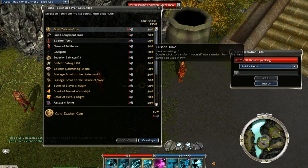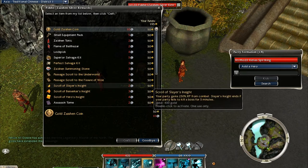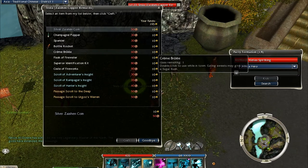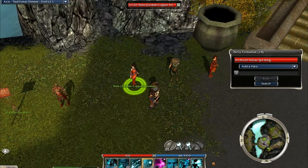You can also get a bunch of cool stuff like scrolls, normal tomes, lockpicks, Flames of Balthazar — which give you a thousand Balthazar faction — and a section tonic that turns you into a random form, which is pretty cool. You can get perfect salvage kits, summoning stones, and a lot more. With copper coins you can get things like crème brûlée, sparklers, and all that fun party stuff.